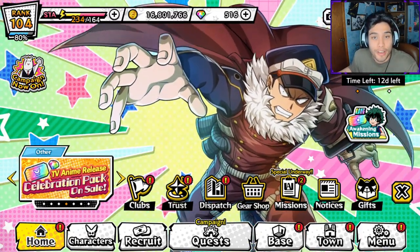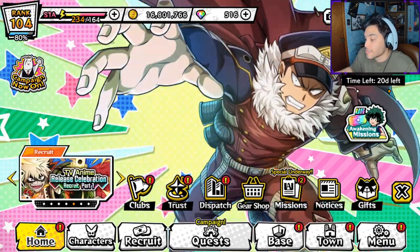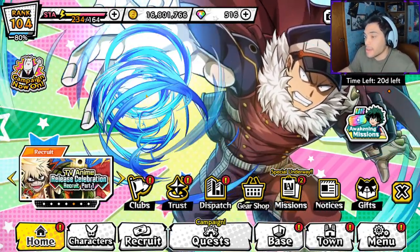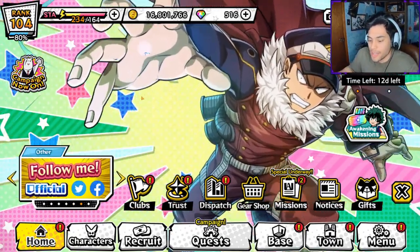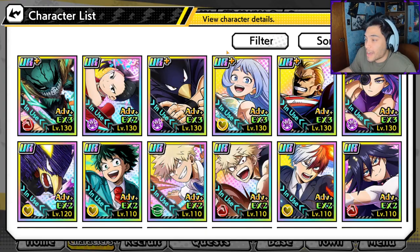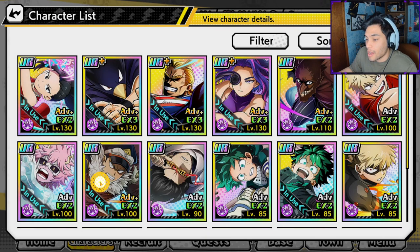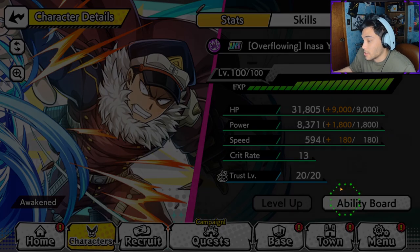Hey everybody, Tokusa here and welcome back to another My Hero Ultra Impact video. For those who do not know, it has actually been one entire year since Inasa has released in the game. I feel like this is a unit that was underappreciated. He is very good for E tower, and I think he's going to be a staple on V tower for as long as it can go on.